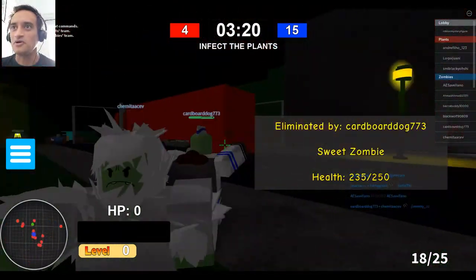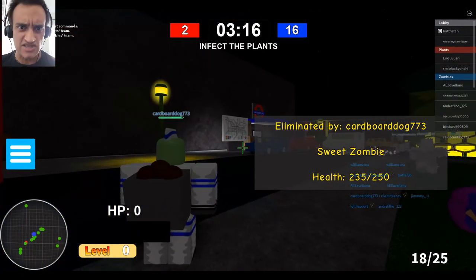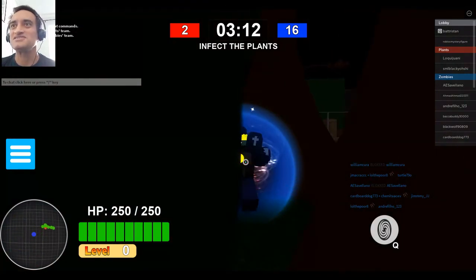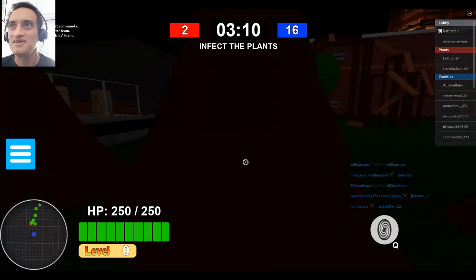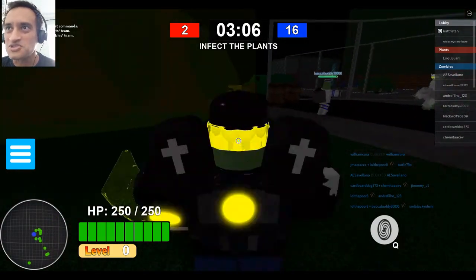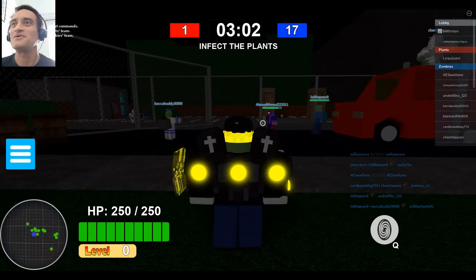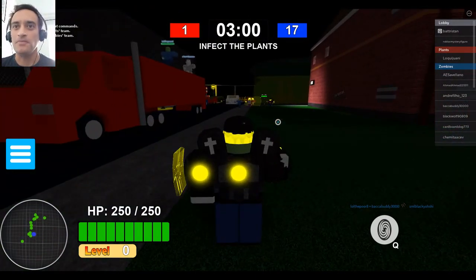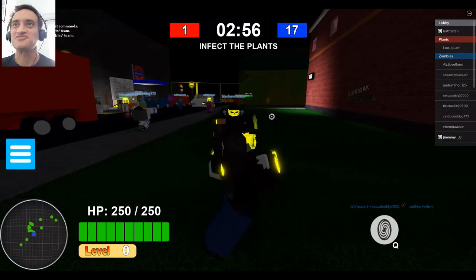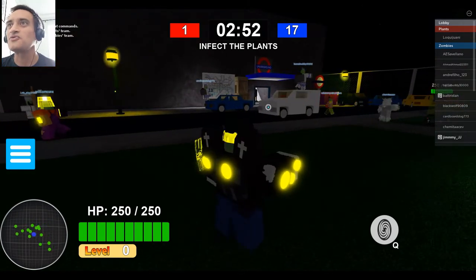I got eliminated by Cardboard Dog 773, all right, fair enough. That was my character guys — you didn't get a chance to see him, but now I'm part of the grave. I am part of the other team now. I look swag, look at this! I'm looking cool, that is awesome. Obviously I can't take out my own people. Jimmy JJ, we are D Roblox Fans — consider subscribing guys, bringing you new games underground!